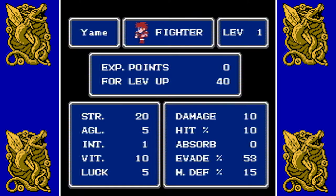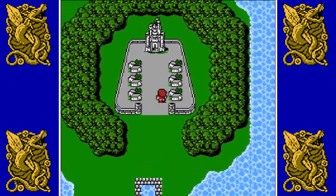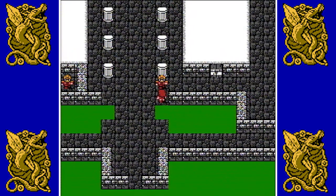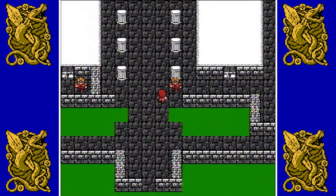Let us go out and continue on with the game. Let us go into the castle — we're going to the town first, but we'll go into the castle first. You don't really need to, but if you want to know what's going on in the overall story, it's best to visit the castle first. The king is looking for the light warriors. You do not happen to be them, do you? Well, maybe — we do have these orbs.